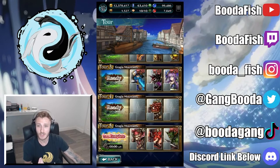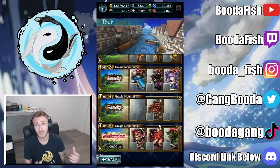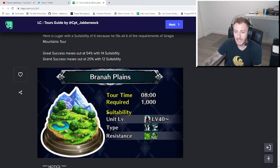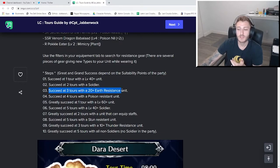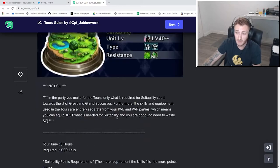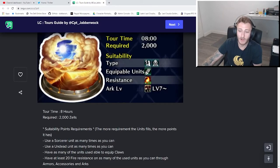It's in my best interest to go through each tour tab and customize it to increase the grand suitability rate to achieve those missions. There are also missions that require certain specifications — looking at the first tour, Barana Plains, one mission says succeed at three tours with 20 plus earth resistance. If you don't have a unit with 20 plus earth resistance built in naturally, be on the lookout for accessories that can increase units' certain specs in order to fulfill those tours.